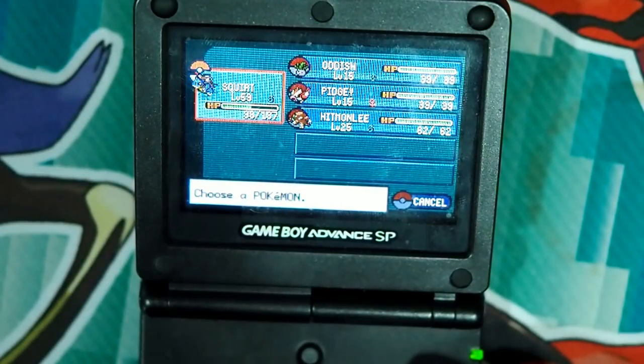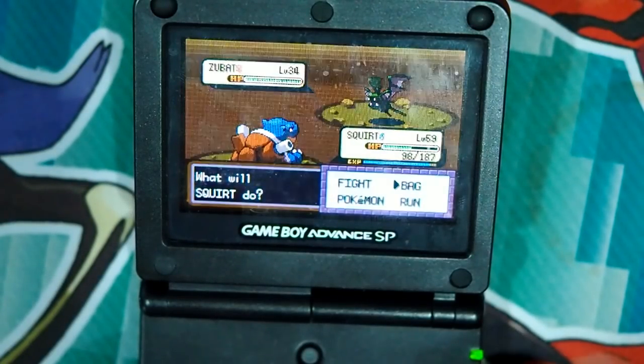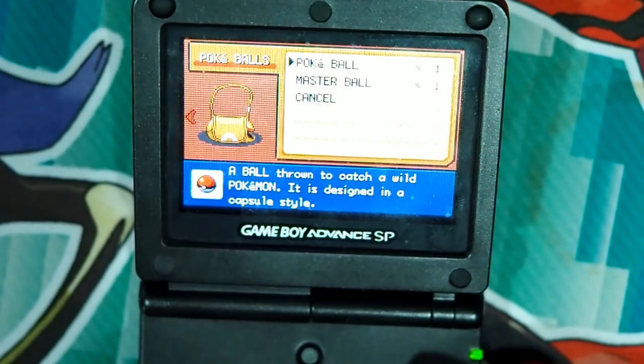So this is my team at the moment. I've got Squirt, a Blastoise, Oddish, Pidgey and Hitmonlee — three HM Slaves and of course the Blastoise. And the other problem is I have one Pokéball and one Master Ball. I think I may have to use the Master Ball on this guy.